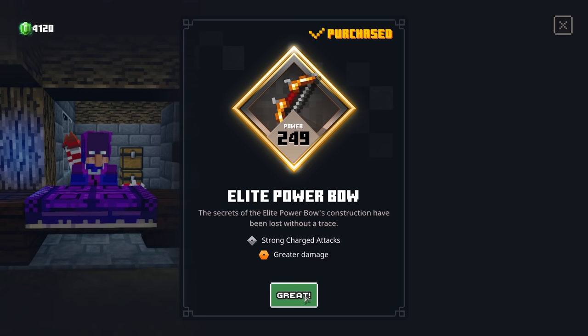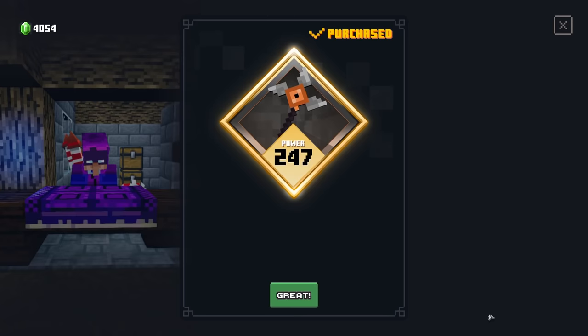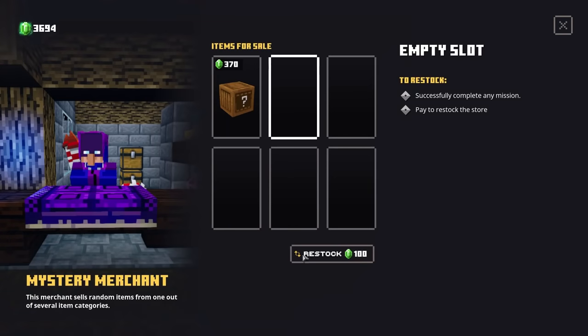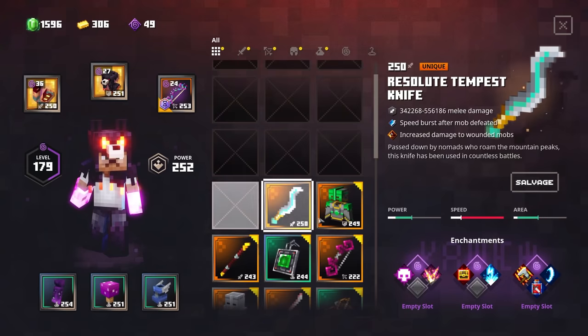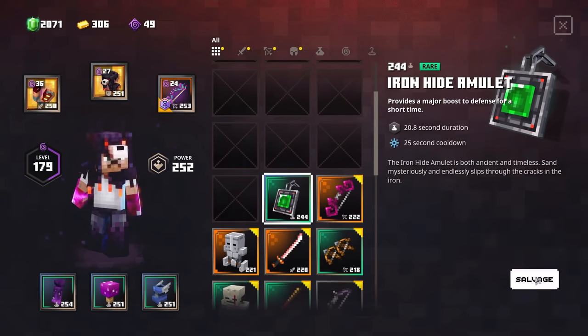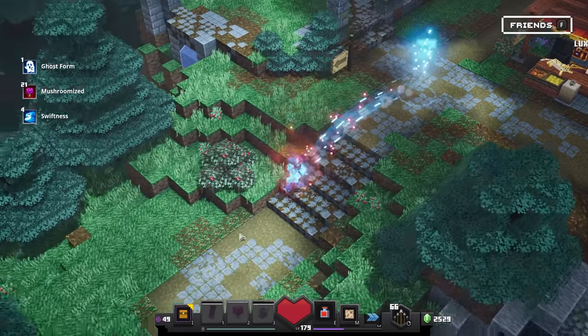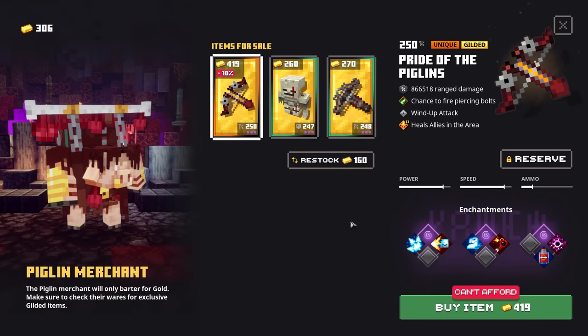Make it four — wow man — the Elite Power Bow! Then also an artifact — a Spin Blade. Then another random one — Archer's Armor. Five uniques from the mystery merchant guys — just wow. So guys, you can tell that this is pretty insane. We actually didn't even check out the piglin merchant yet, but I think I don't have enough gold for that. Actually we can do one restock — let's try it out. Two uniques man — this is crazy stuff.